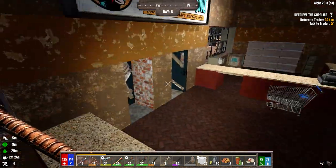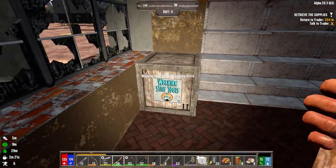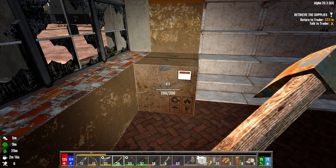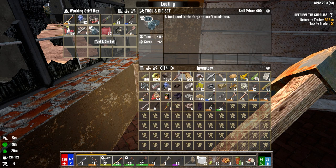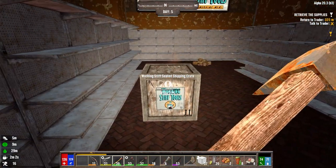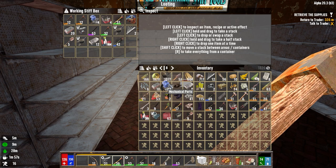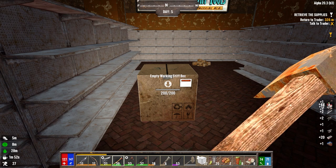Let's just go ahead and scrap this — we're carrying less on us. I'm kind of a pack rat. I know I'm carrying way more than I should be carrying, but I want to start merging a lot of these tools together to get a better version. So that's a good get. There's the repair kits we needed. Just go ahead and repair that. This is the working stiff I got killed in in the original Darkness Falls.